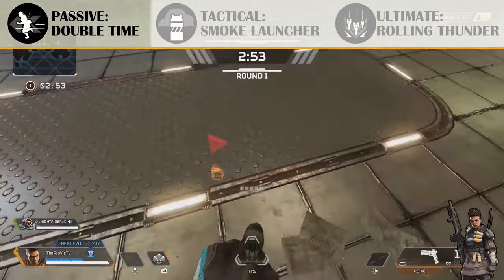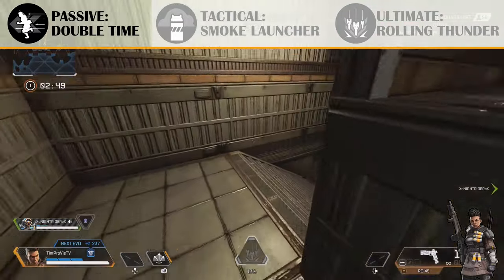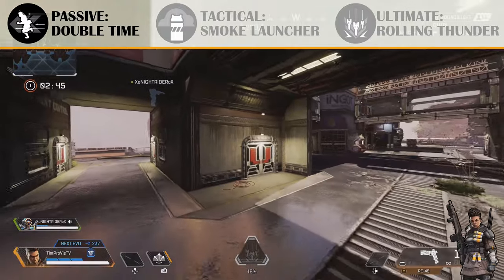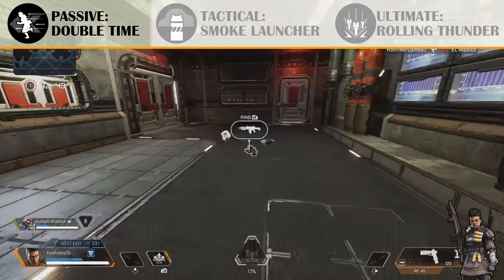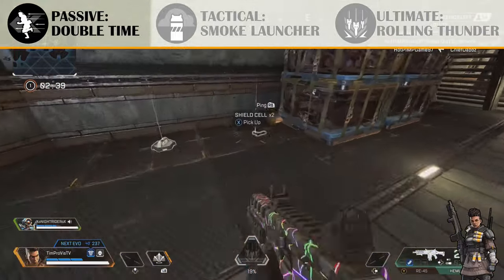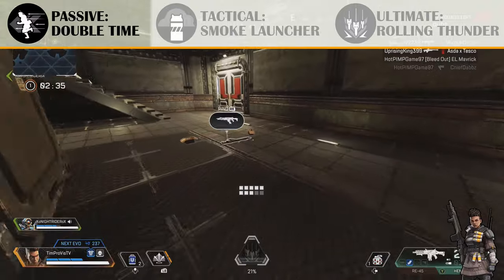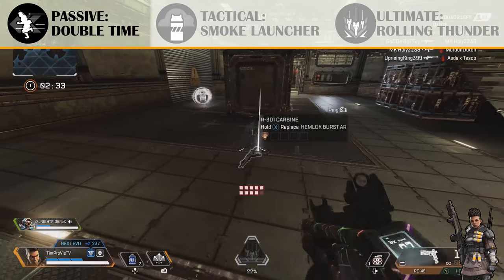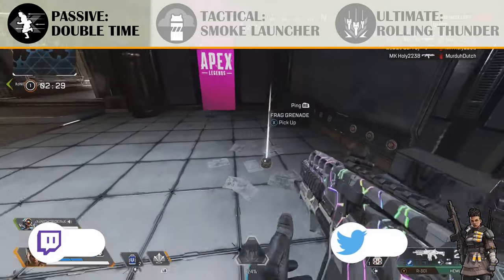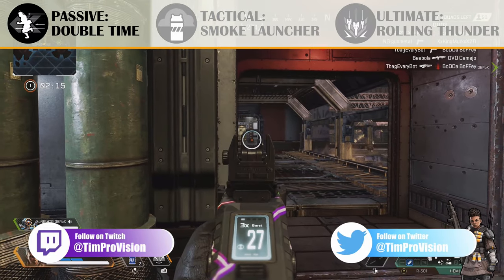Beginning with Bangalore's passive ability — her passive ability is called Double Time. Double Time activates when you're getting shot at and bullets and/or grenades barely miss you. During this phase you'll have a 30% increase in run speed for about 2 seconds. This passive ability can be great for escaping out of situations when enemies are shooting at you and you want to get away, but it can also be great for when you're pushing into a fight. If you're really running at someone and this activates, you're going to be able to close that gap 30% faster, which is really critical.